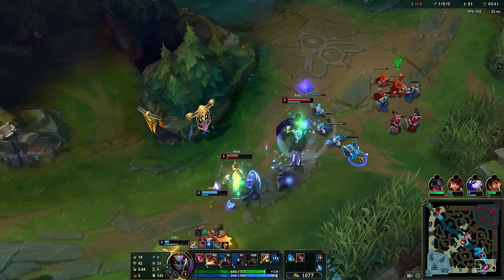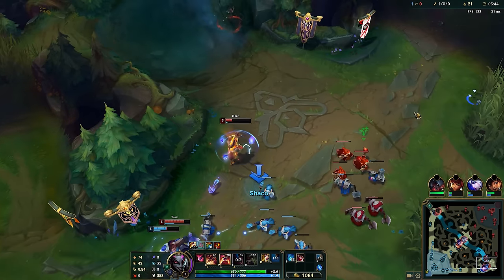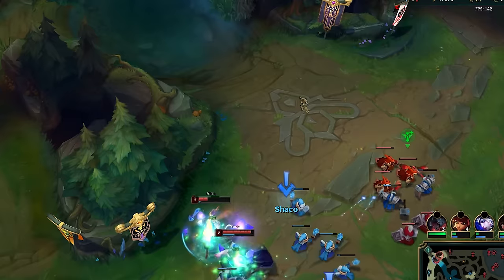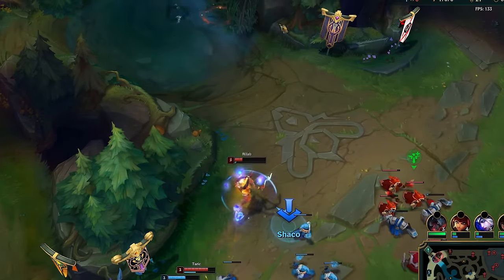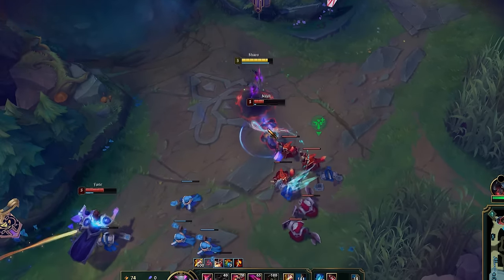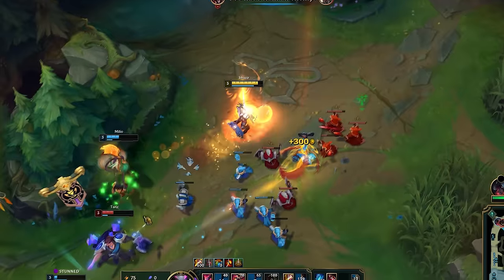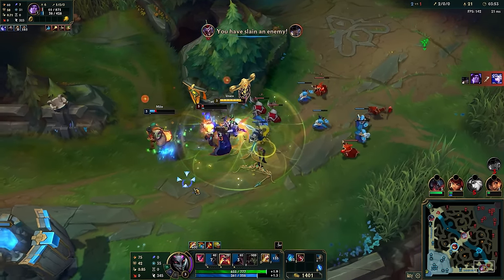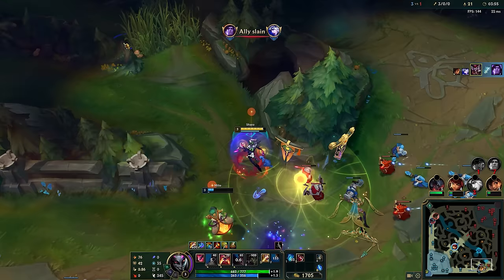Pro tip: when jumping on an enemy champion, close the distance between them and you as much as possible before using Q. Look at how I path inside the bush, then Q. We know Neela hasn't seen me because she turns back around towards my team instead of running away. That bush doesn't exist anymore, but it still applies on any other bush on the new map layout.